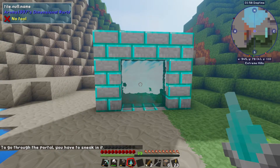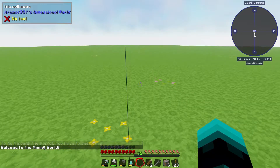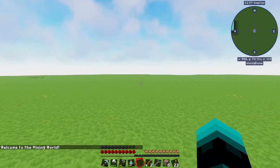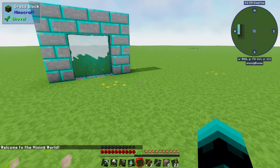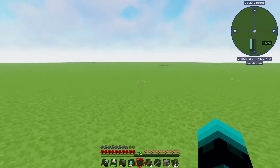To go through the portal you sneak into it. So you go up to it and sneak — and here we are. Now this dimension should always be daytime, so let's go ahead and put a marker here.